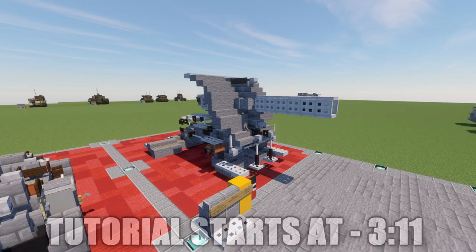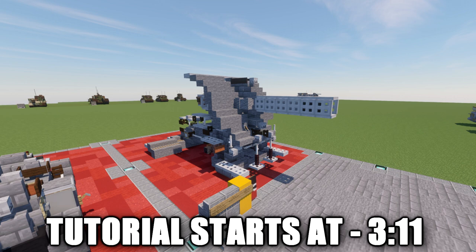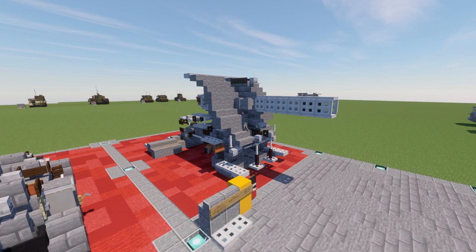Big Bertha was a German siege howitzer built by Krupp AG in Essen, Germany, and fielded by the Imperial German Army from 1914 to 1918. The M Garotte had a 42 centimeter, 17 inch caliber barrel, making it one of the largest artillery pieces ever fielded. It was first designed in 1911 and entered production the next year.